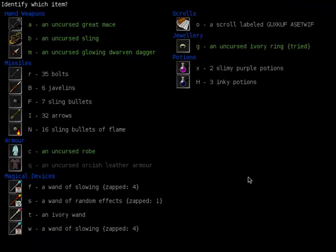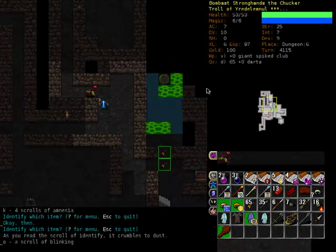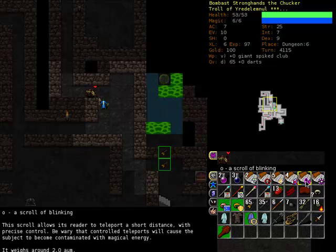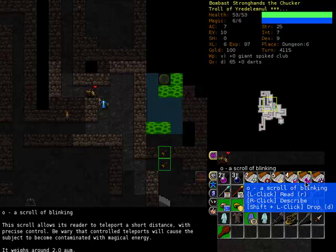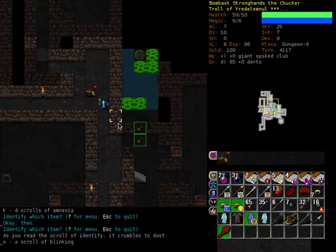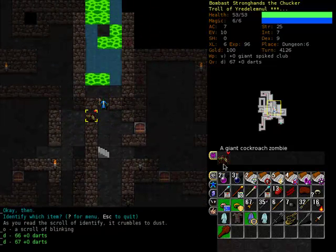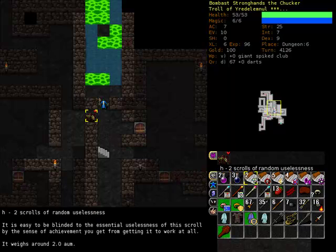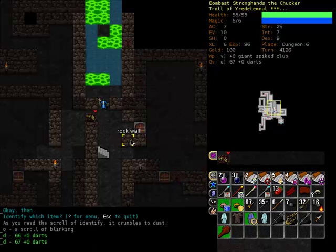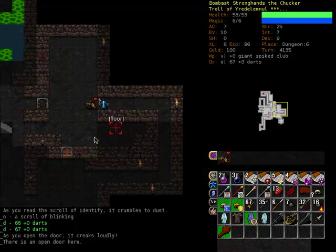One last scroll — scroll of blinking. Allows its reader to teleport a short distance with precise control. Be wary that control teleports will cause the subject to become more contaminated with magical energy. That is useful, very very useful. I could use it on these potions too — wait no, that was my last one. Yeah, too late. Well, moving on.